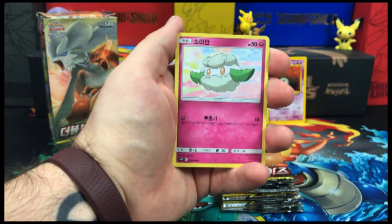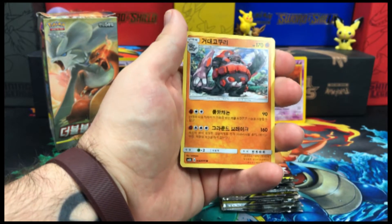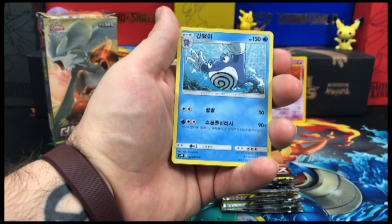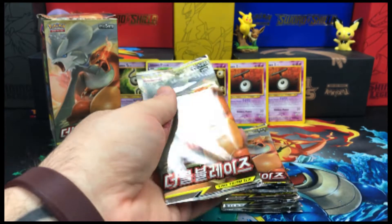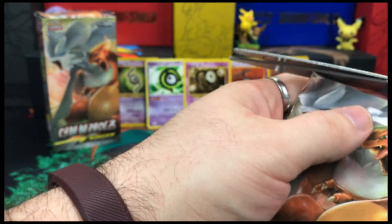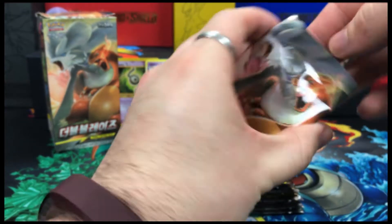Is it Cottonee? I'm going to go with that. We have a Ribombee, and that is just an uncommon on the end. We have a Porygon. Now in this set we are not guaranteed a rare or a holo in the pack — there is a chance for it, but we do not have that guarantee.